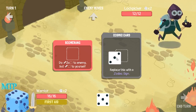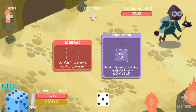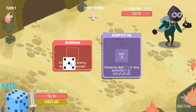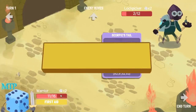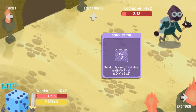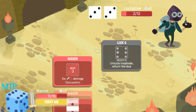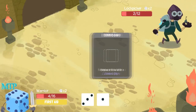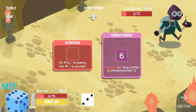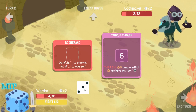We start off with boomerang, one of my favorite weapons as you know. Replace this with a zodiac sign - Scorpio's Tail: randomly deal blank times poison damage and inflict times poison. That's cool, that'll take some getting used to. Hopefully this doesn't kill me. Oh yeah, you get boomerang. First aid: heal for 8 HP, gain a dice - that's nice, I like that. Sounds like a great way to start. However, that hurt a lot, holy cow. I'm gonna have to use this - I can kill it with three but that's gonna hurt.